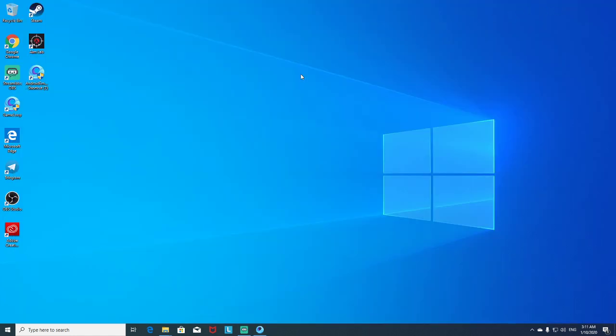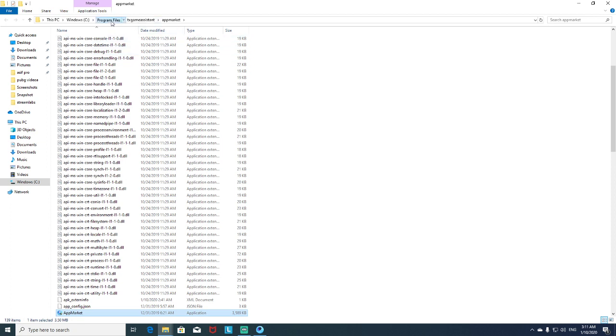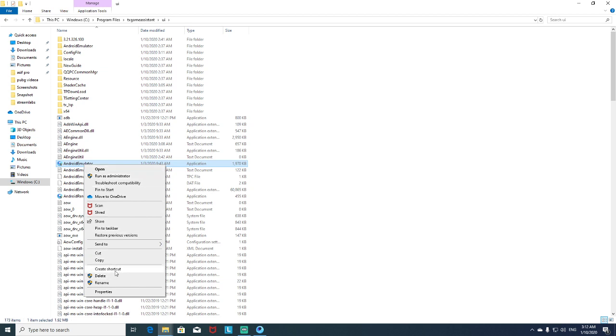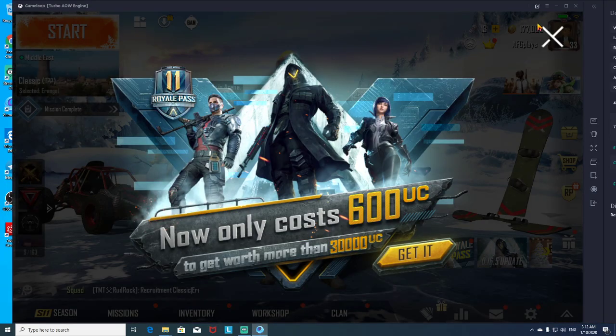Let me show you guys one more time. All you need to do is go to your GameLoop, right-click it, open file location, then go to Program Files, then TX Game Assistant. Once you're here, find UI, then find the Emulator entry under it. Right-click it, create a shortcut, and that's it — as you guys can see your game will start and you can play however you want.